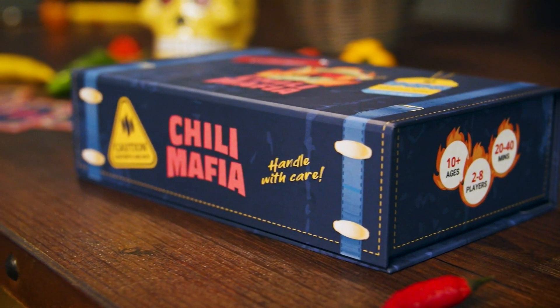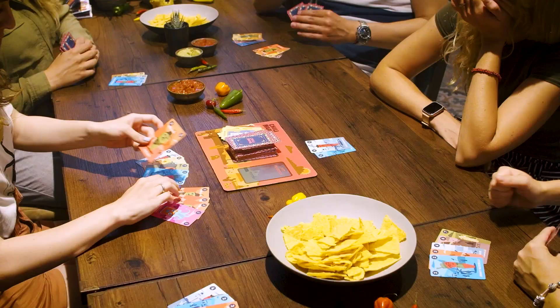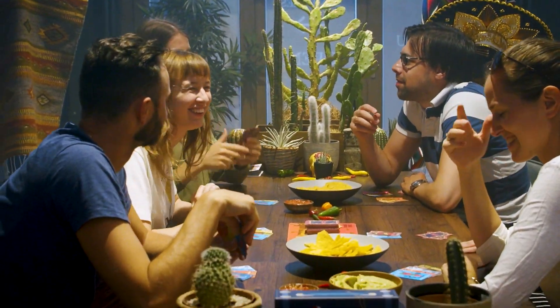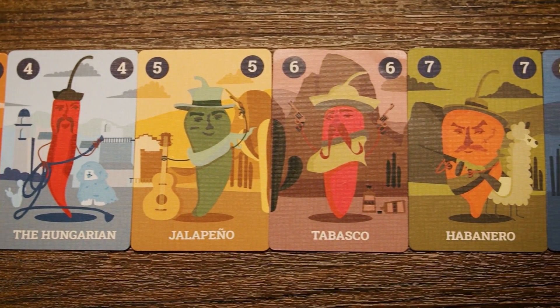Chili Mafia is a set collection party game for two to eight players. Your aim is to assemble the most powerful Chili Pepper gangs. To win, score the most points by the end of the game. Each Chili Pepper card carries points that correspond to its actual strength on the Scoville scale.